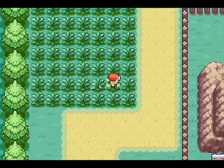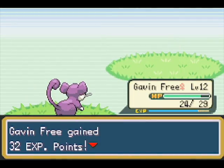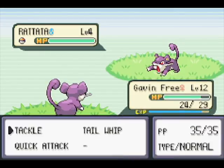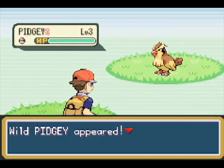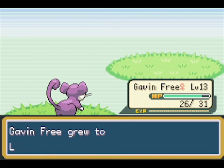Kakuna is almost at Beedrill — Puppycat. I don't know if I explained the pun I was doing when I named him, but just because he turns into a bee — Bee and Puppycat, that show on Cartoon Hangover. My friend showed it to me and it was cute. I haven't kept up with it at all.